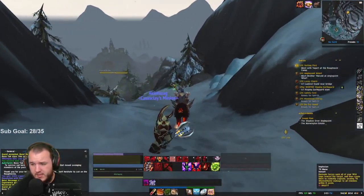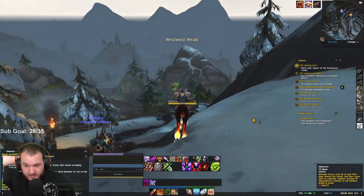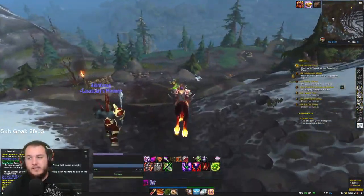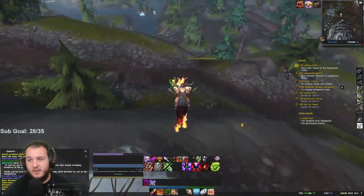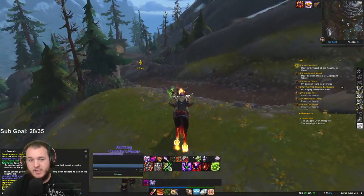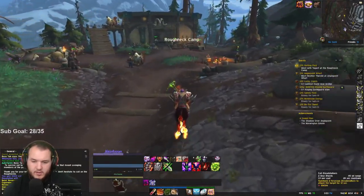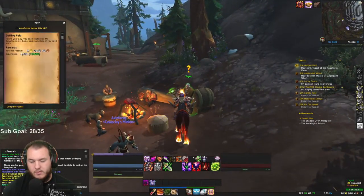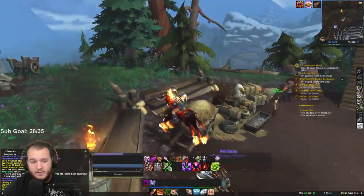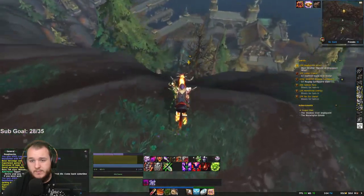So implosion — demonic forces suck all of the wild imps towards the target and cause them to violently explode, dealing 78% to all enemies within eight yards. That's essentially if there's a few targets you're trying to take down. I think the reason you also want to do that is because it's more likely to give you the free demon bolt, which you can then use to call them in again really fast — so that makes sense.